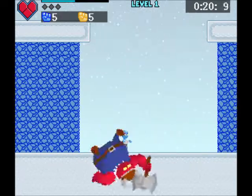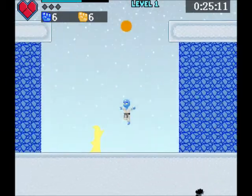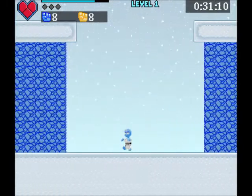You can also duck to dodge attacks like that. But my down arrow key is kind of screwed up so it can mess up sometimes. Those wizard guys you want to kill as fast as possible, because they're really annoying.